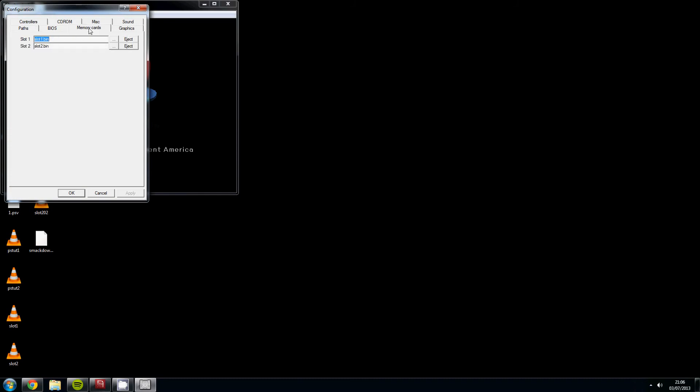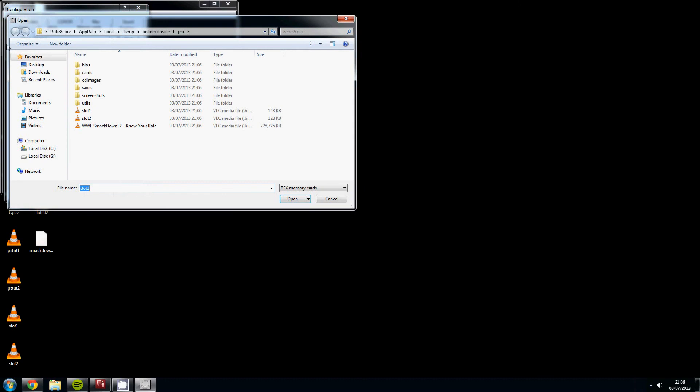Click Memory Cards. Right now, slot one and slot two are both saved into the temporary Java cache. As soon as you close the emulator, all the files inside that folder will be removed. If you've been saving your game and want to continue at a later date, you don't want your save data to be removed, so this is what we're going to do to get around that and save it to your desktop.